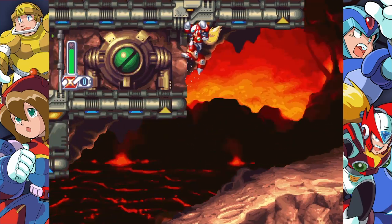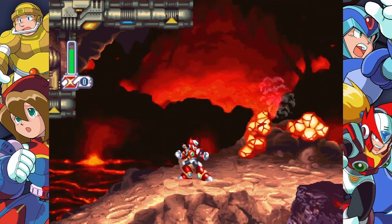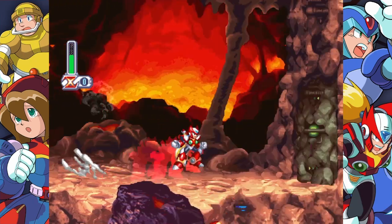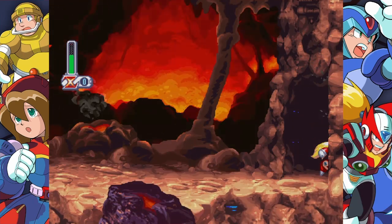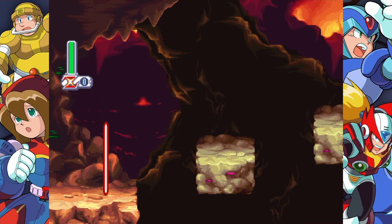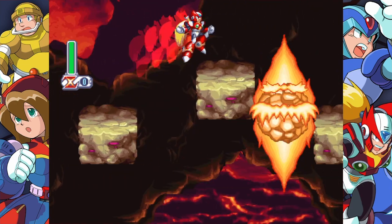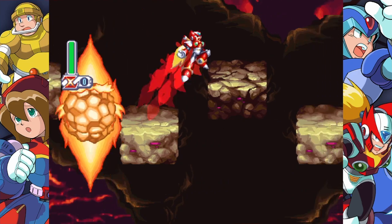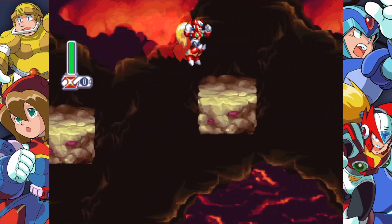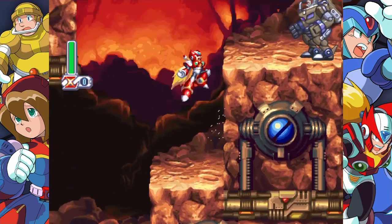I'm looking for a drop — I think it's in section two, because it wouldn't make sense that you can get it there. As you can see, there are now fireballs raining from the sky. I don't know why so many fireballs are in an active volcano, but it's a really cool thing to watch. Those fireballs actually destroy the platforms you're trying to stand on.